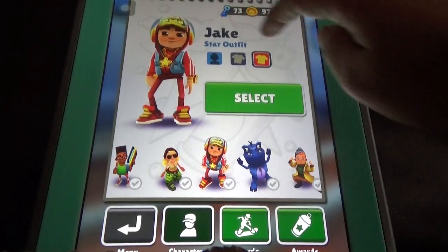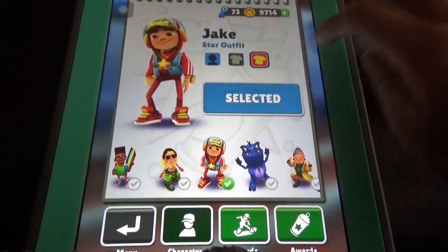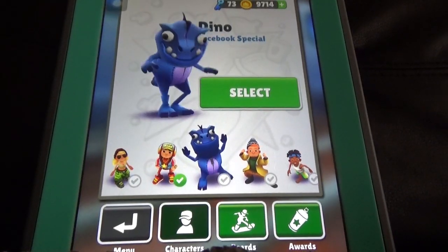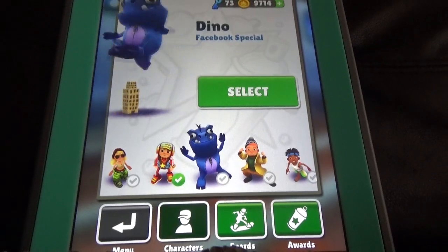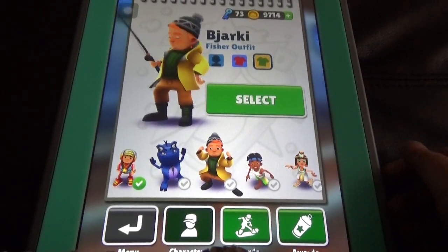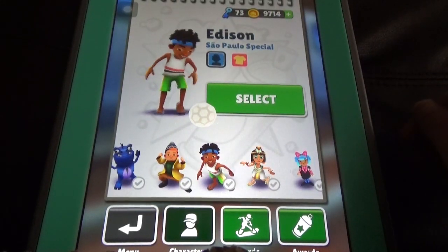Jake is the default character and he has outfits like the star outfit and others. Dino is a Facebook special — you cannot buy him, you need to log into Facebook to unlock him. If you want this character you need to log into Facebook. He is the Iceland special character.